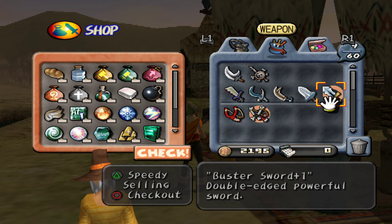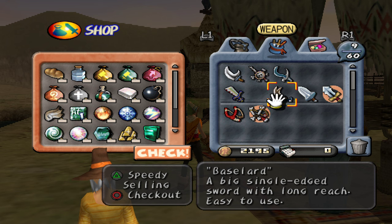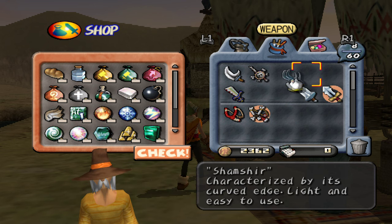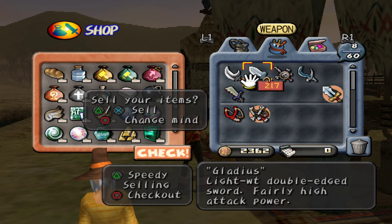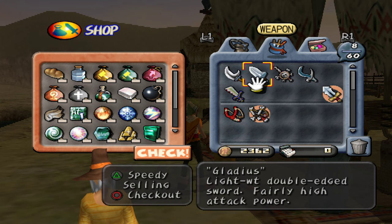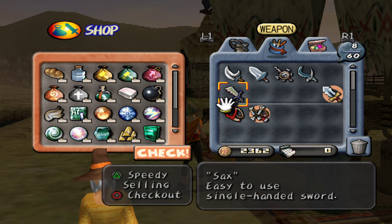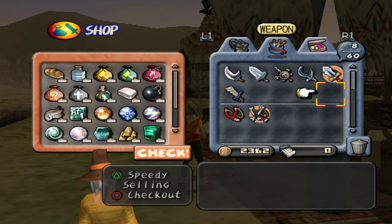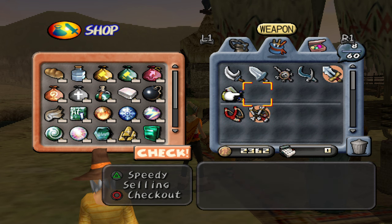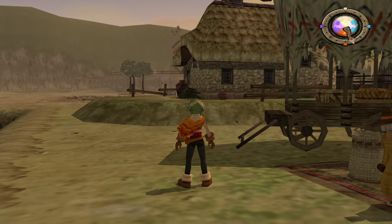Right now we have the Buster Sword, which is a fantastic weapon, and the Sax, also a fantastic weapon. We can take our time to really upgrade these items. We don't need this extra Baselard either — not particularly a great weapon. Even the Gladius might be a good weapon to do next, just because it's $217. The Sax is worth quite a lot. I think the Sax might actually be better than the Buster Sword here. We'll kind of go in this order just to get the benefits of each of these types of weapons, and hopefully we get those hidden traits as we go along.